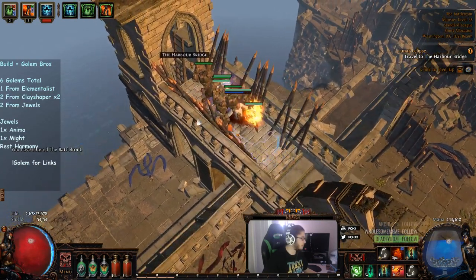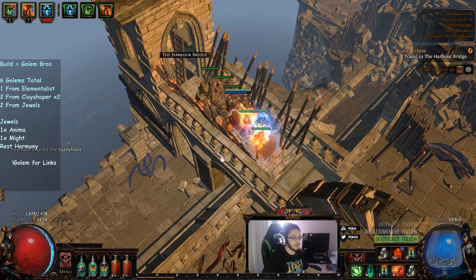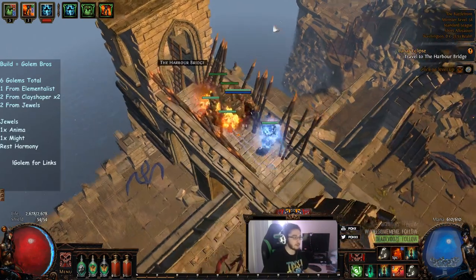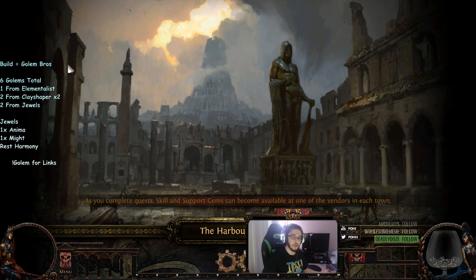If you decided to drop 250 chaos on this character, you will completely annihilate and destroy content. You can actually take one of your golems in a clay shaper four-link and have it solo act bosses for you. I'll see if I can get some footage of that in the next video. I just wanted to keep you guys updated with what's been going on in beta.